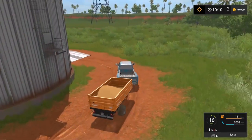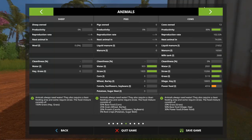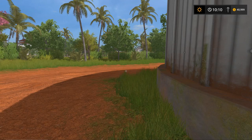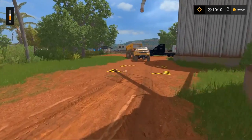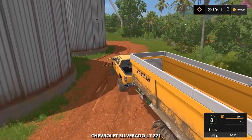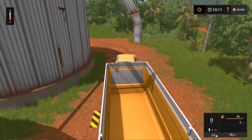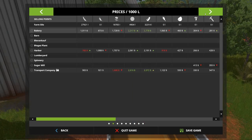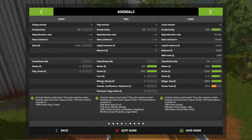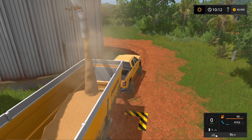We'll pull forward right here. Let me turn down my vehicle volume. We'll be grabbing sunflowers and wheat — barley is 25%, so we'll grab 4,000. We can hold plenty. So all we really need — corn is their base food, it's their main diet, which sucks that we don't have any.